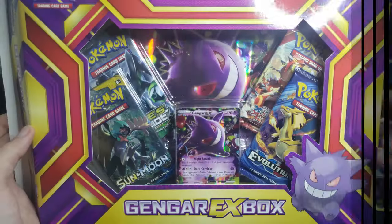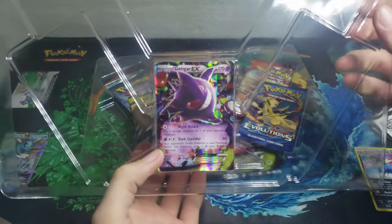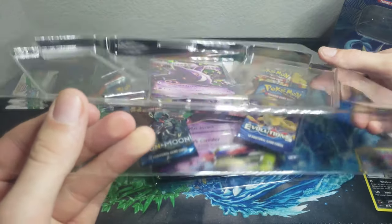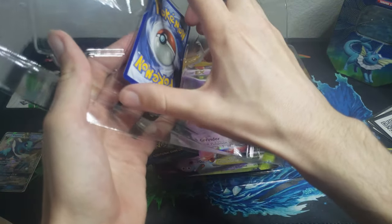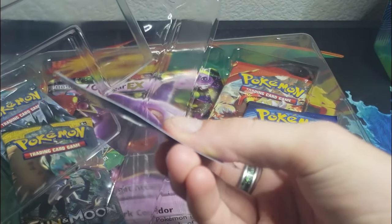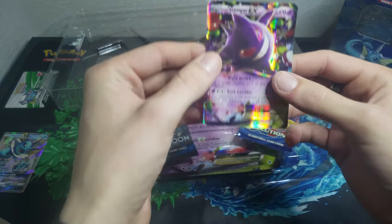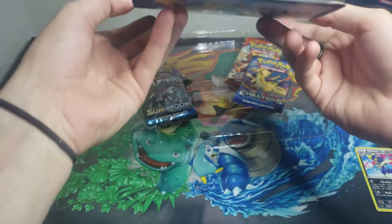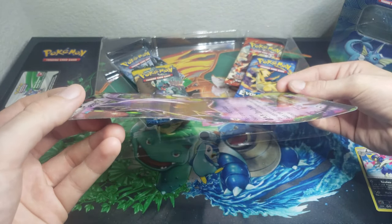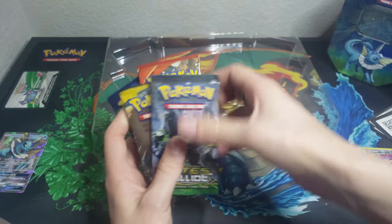Let's see what the Gengar EX box has in store for us. The box is popped open and ready to go. Oh my gosh — can you guys see this? Look how mangled this promo is. What the heck, man — I'm actually salty. It's just trashed. And our jumbo is just destroyed too, look at it — it's got creases everywhere. What happened to this? Geez Louise. Okay, so we got: Fates Collide, Sun and Moon, Primal Clash, and Evolutions.